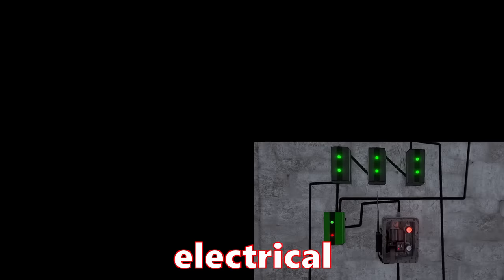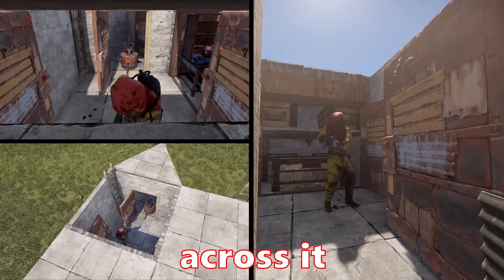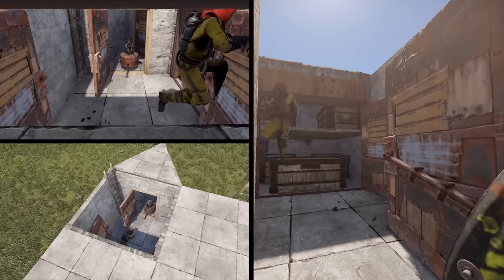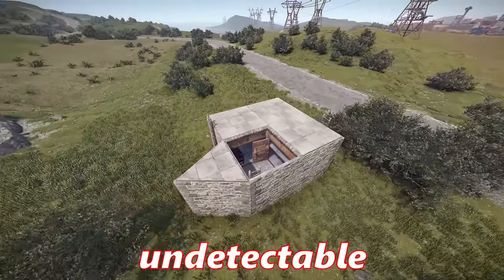With just a few electrical components, a ladder, and an auto turret, we built a trap that fooled almost everyone that came across it. This ladder becomes inaccessible when the door is opened — a detail that most players will overlook. By making the base look raided and hiding all visible evidence of electricity, this trap was virtually undetectable.